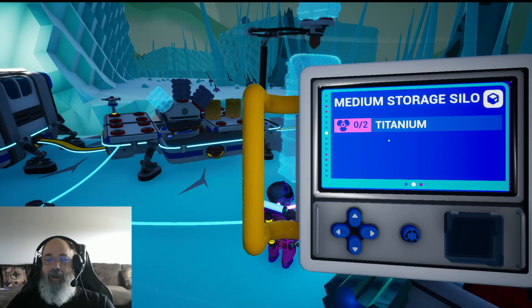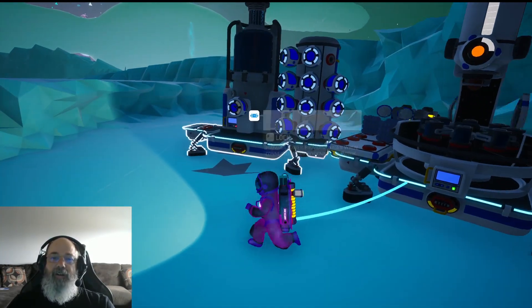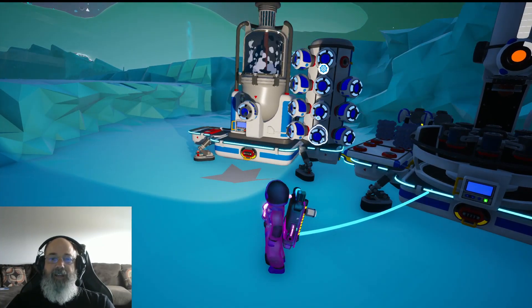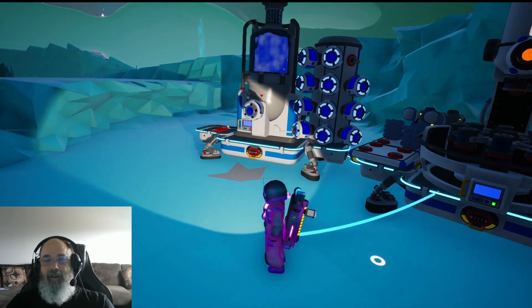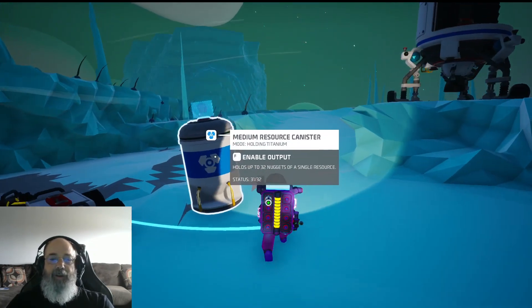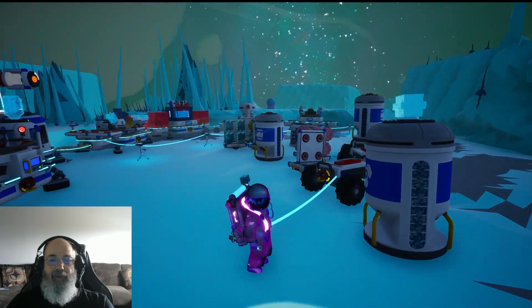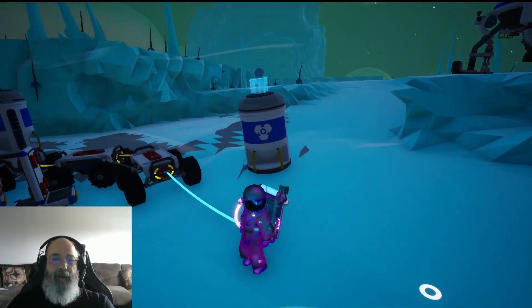We have a whole thing full of titanium, so I made one of these storage silos. It'll hold 24 of these argon things instead of just eight. So we are back in the process of making more argon and we'll fill this whole thing up, then throw it on the ship in one medium slot. Then we'll throw in our titanium — because I used two of them I found one, so we're one titanium short.